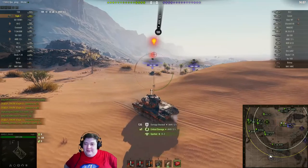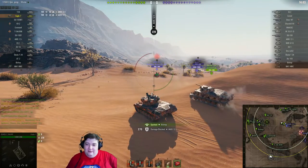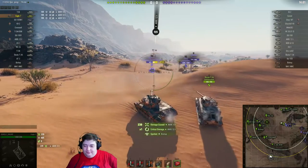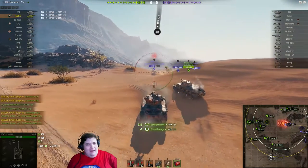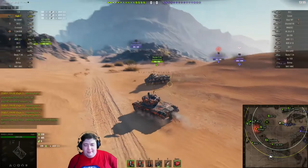The snapshot only damages the AMEX's tracks, but you still lock him in place, so there is that. And somehow we spotted a Bishop — why is there a Bishop up here?